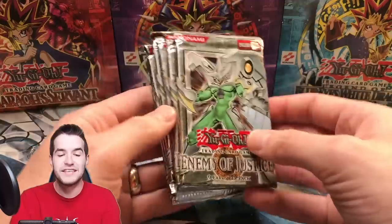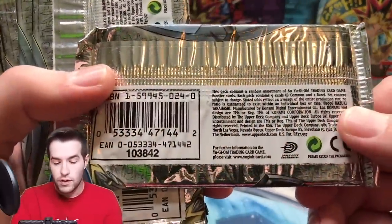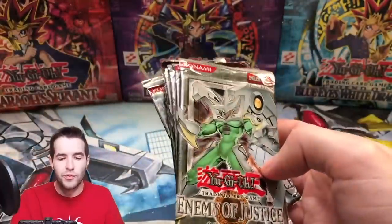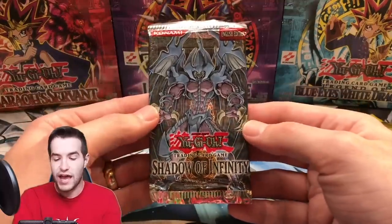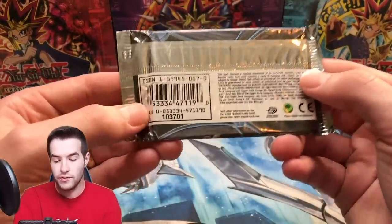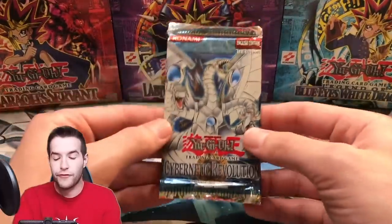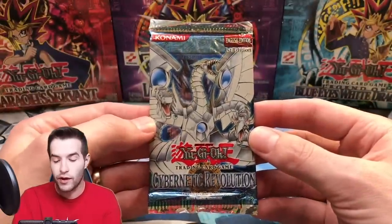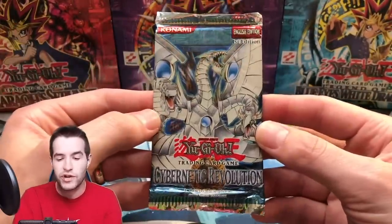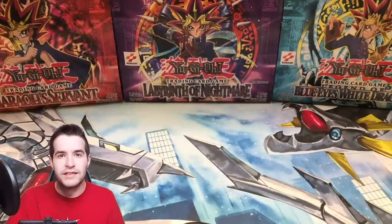We also have some of our old nemesis: Enemy of Justice first edition packs — I think these might be retail packs — featuring Shining Phoenix Enforcer, which we could never pull. Then we have Shadow of Infinity, an unlimited pack with potential Sacred Beast cards even if not ultimate rares. Finally, a first edition Cybernetic Revolution retail pack, so no ultimate rare Cyber Dragon or Cyber End, but there could be ultra rares or super rares, and Bubble Man is in the hobby set as well.